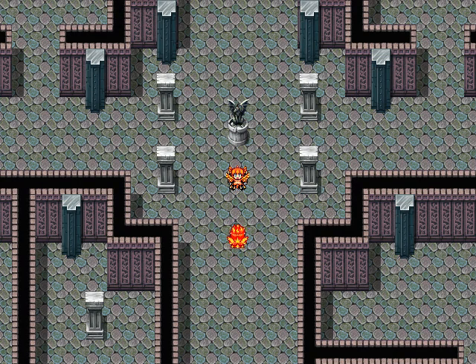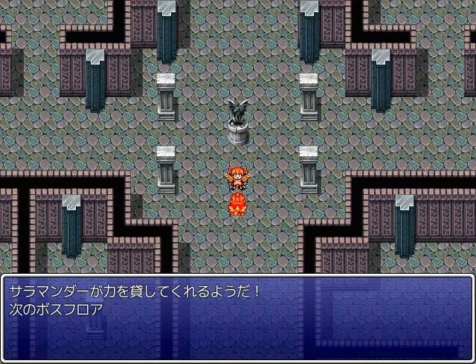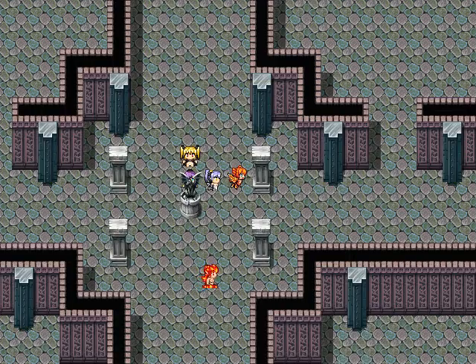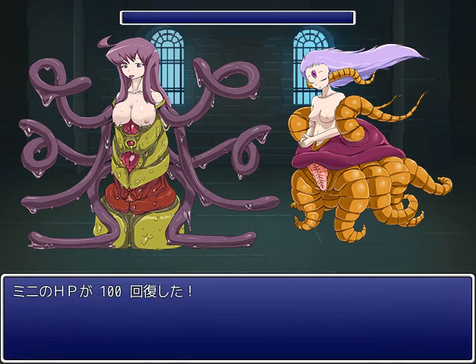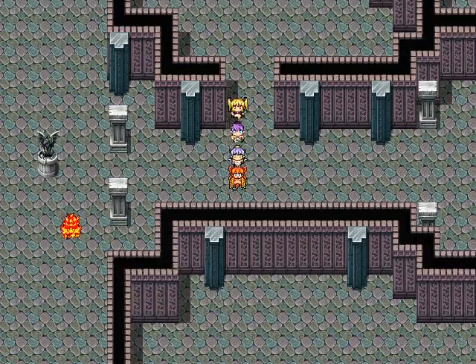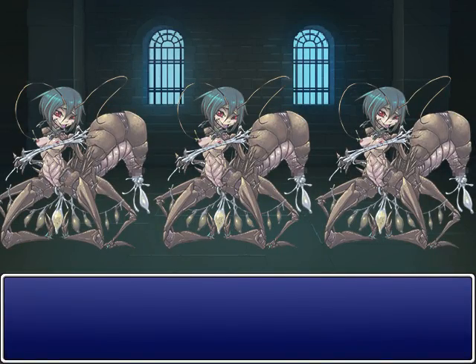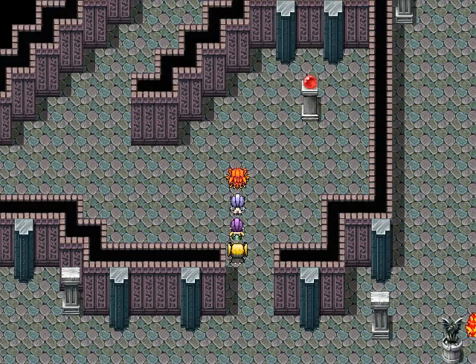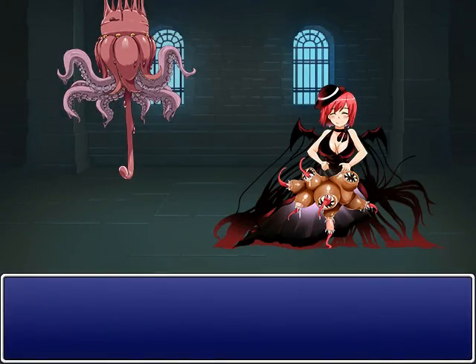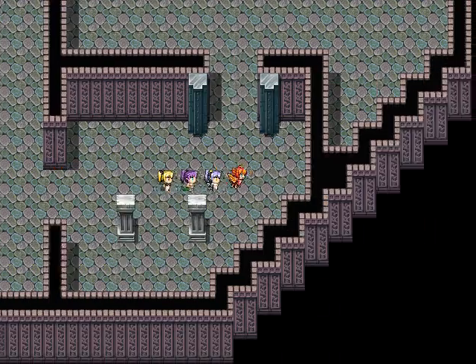Sometimes when you zip into this level you'll see an NPC right under the place where you spawn — this is Salamander, she hasn't been seen in this game yet but she's one of the elemental spirits. She also gives us a buff until the next boss floor. The two bosses I'll refer to as Mazda and Mainyu — the names come from a religion where Ahura Mazda is the god of good and Angra Mainyu is the god of evil.